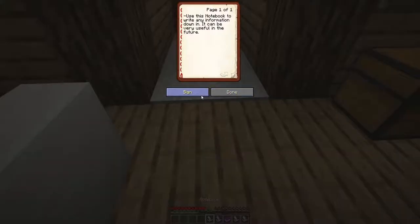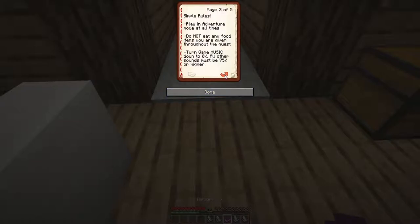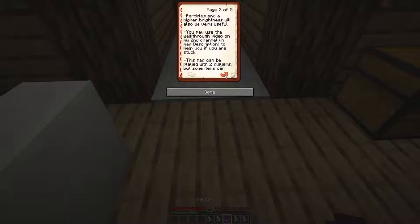Let's start from the top. Temple Breakout by Mascraft. Simple rules: play in adventure mode at all times, do not eat any food items you are given through the quest. Turn game music down to zero, all other sounds must be 75% or higher. Particles and higher brightness will be very useful. You may use the walkthrough video on the second channel. This map can be played with two players, but some items cannot be shared. Be sure you are in easy difficulty. Take and do not throw away any tools or weapons gathered through the journey. Be sure to grab food from the kitchen and press the button labelled 'continue' somewhere around here.